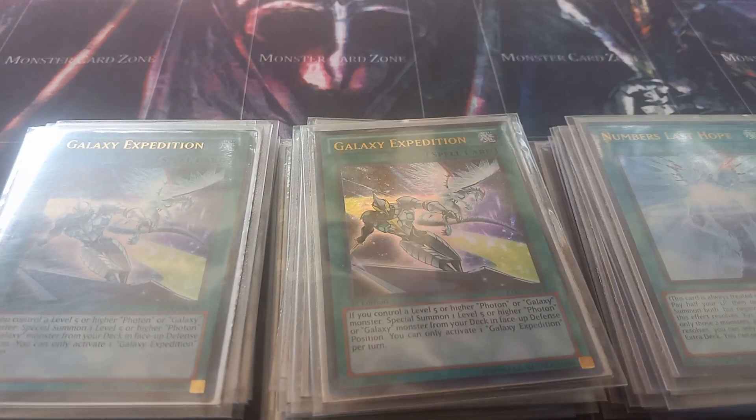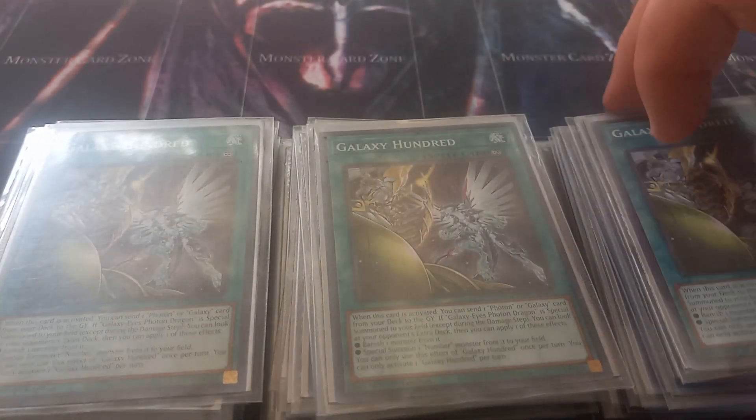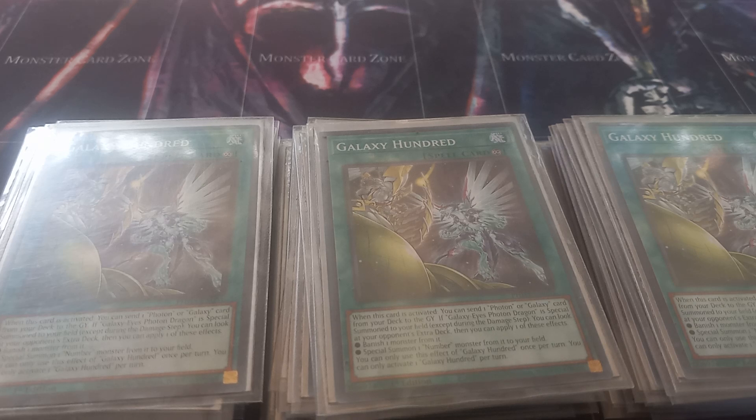Then I play two copies of Galaxy Expedition. If you control a level five or higher Galaxy monster, this card lets you special summon a level five or higher Galaxy or Photon from your deck. You can only activate it if you control a level five or higher Galaxy or Photon, and only one Expedition per turn. Then I play three copies of Galaxy 100. Galaxy 100 is essentially a Foolish Burial — it sends a Photon or Galaxy monster from your deck to the graveyard. If your Galaxy or Photon dragon is sent this way, it special summons to your field. Then you can look at your opponent's extra deck and either banish a monster from it or special summon a Number monster from their extra deck to your field.